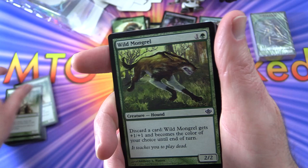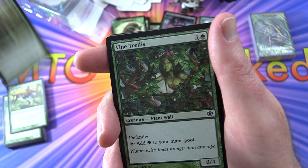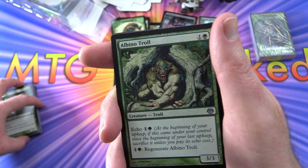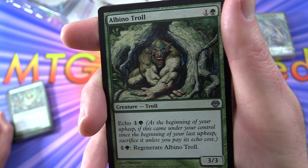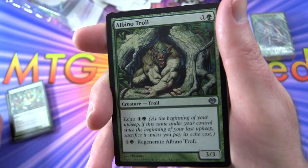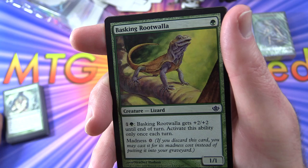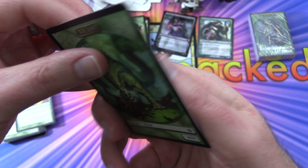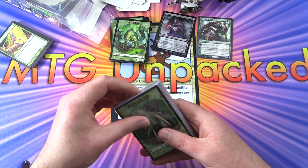Wirewood Savage - an elf, whenever a beast enters the battlefield you may draw a card, we get two of those. Wild Mongrel - discarding a card gives it plus one, plus one and a color of your choice until end of turn, two of those. Vine Trellis - tapping it for mana, more of a wall type creature, no power but has toughness, two of those. Albino Troll - a 3/3 for two with echo one and a green, and you can regenerate it for one and a green. Two of those. Basking Rootwalla - pay the cost to give it plus two, plus two, activate only once each turn, has Madness zero. And here are beast tokens - we get two different beast tokens.